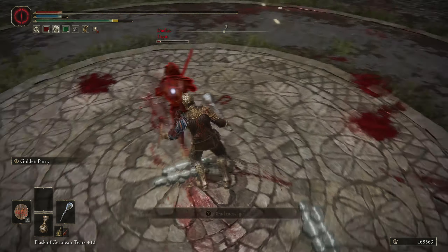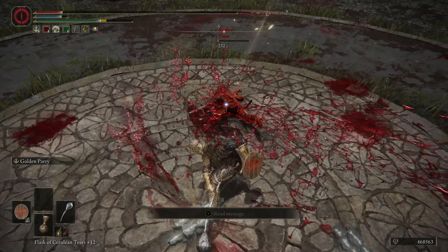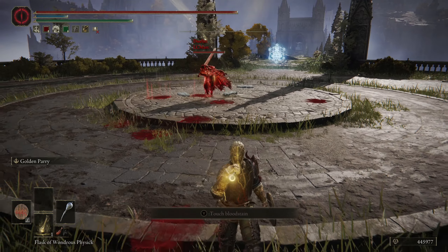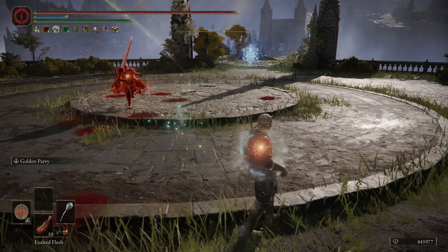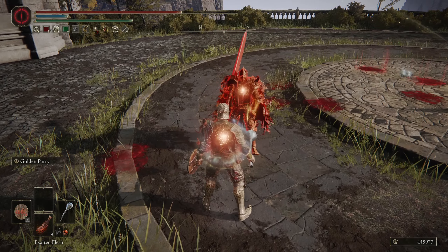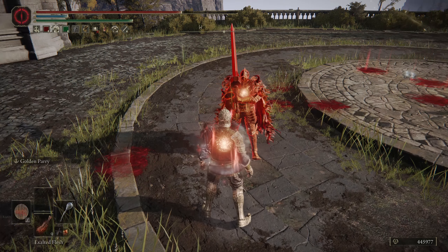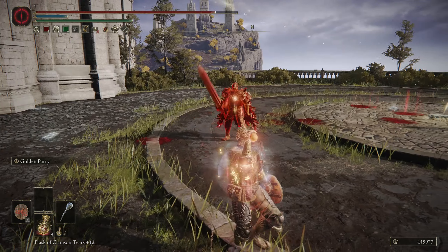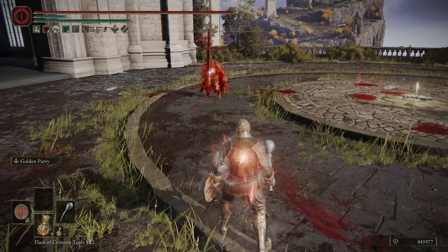It requires 17 Strength and 7 Dexterity to wield, and it weighs 6.5 units. It is a somber weapon, so the skill on this one is Flowing Form and you are stuck with it — but that's a good thing. At plus 10, it has a physical base damage of 298, a B-scaling in Strength, and a D-scaling in Dexterity. And that sums up the basics of this weapon.